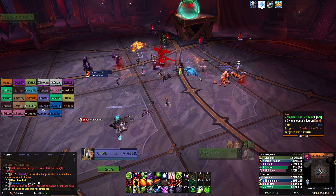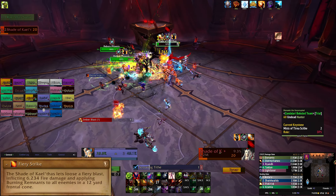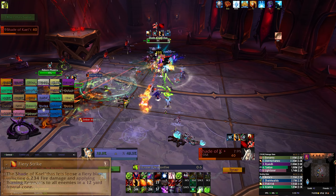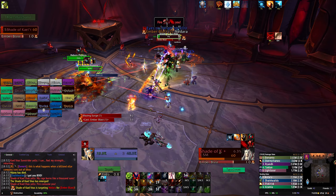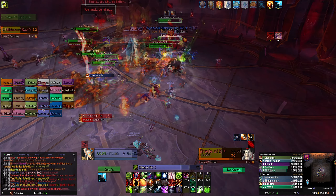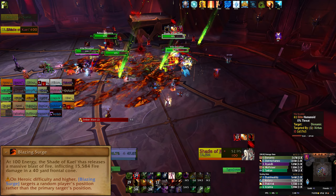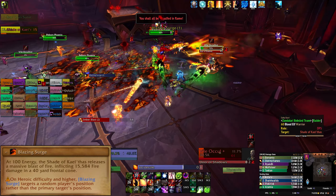The Shade needs to be picked up and tanked. It will cast Fiery Strike on the tank with aggro, which deals damage in a 12-yard frontal cone, so always face the Shade away from the raid. This ability also applies a damage over time effect on the tank, so you should tank swap whenever the debuff expires. At 100 energy, the Shade will cast Blazing Surge, a huge 40-yard frontal cone on the tank — just face him away from the raid.